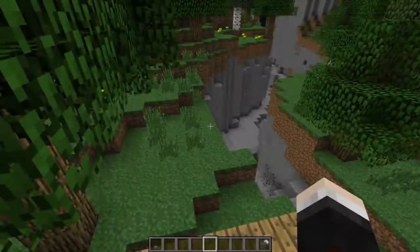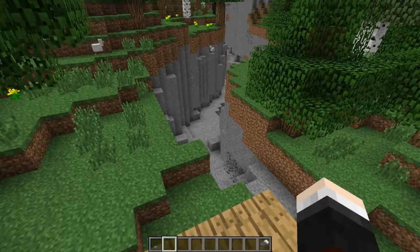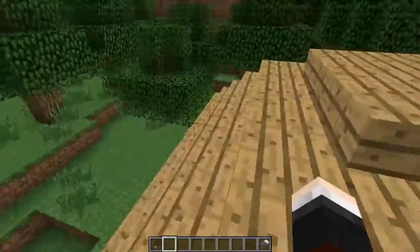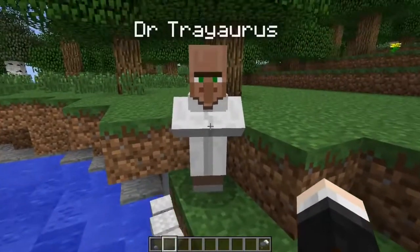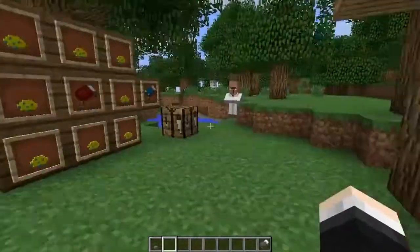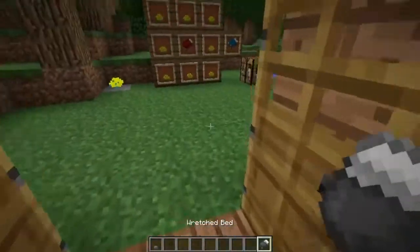Right then guys, we are back and here we are next to the ravine that looked very similar to the one in the dream world. We need to find Traorys. There you are, playing with this duck. Are you just analyzing this duck? Well, we need to analyze your dream, buddy. I just need you in the vicinity for this to work because I'm going to be the one that goes into this.